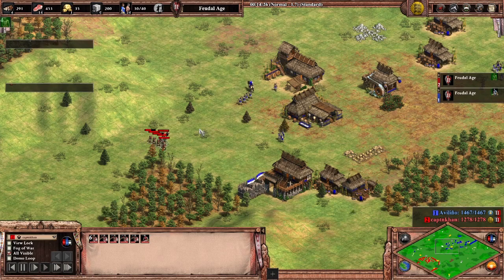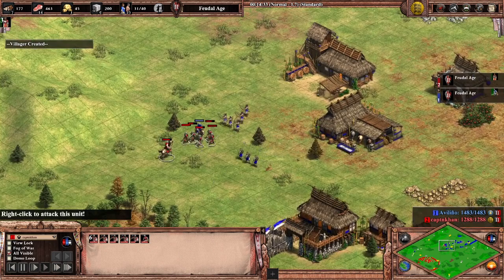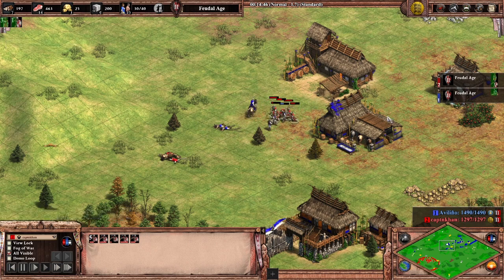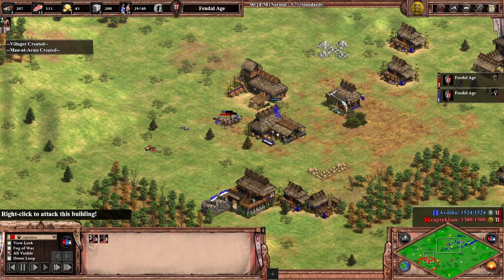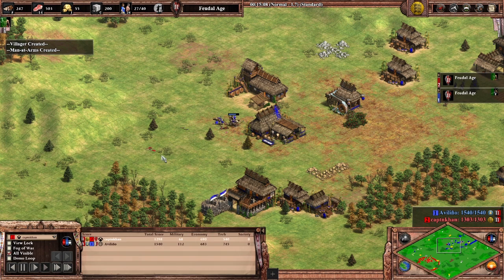He has enough archers out and micros pretty well. He takes down my scout — should have been good positioning for the archers. He has his military buildings full, so he can get reinforcements much faster. At this point he's way ahead of me.